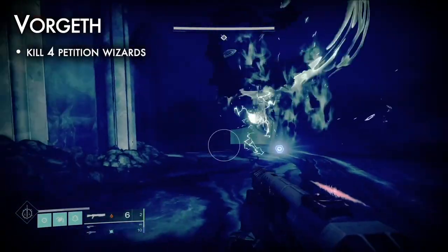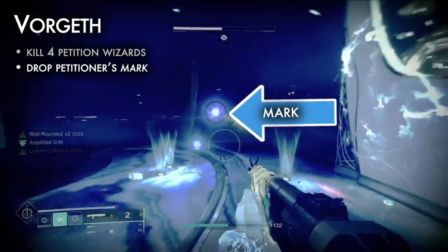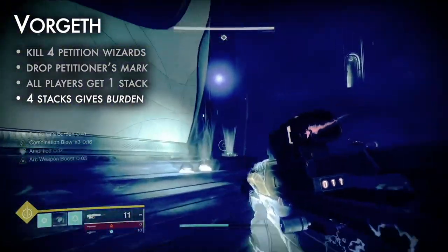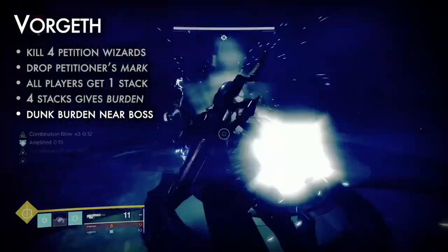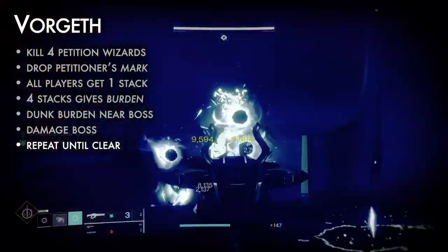The encounter has already begun. There are four Keeper of Petition's Wizards, one on each side of this large square room. Wizards drop a Petitioner's Mark debuff on death — pick it up. All players receive one stack of the debuff. At four stacks, the debuff changes to the Petitioner's Burden. Dunk the Burden in one of the four platforms near the boss to begin the damage phase. Damage Vorgeth until the phase ends, then repeat until Vorgeth is dead.